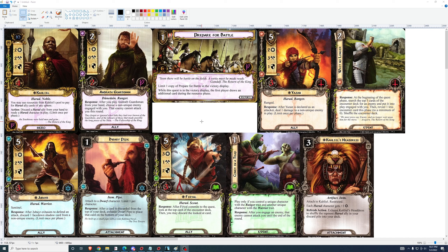Prepare for Battle: 1-cost, limit one copy in the victory display — this is the trend with the new side quests. You can run three copies in a deck, but duplicates are not useful. Takes six progress to complete. While this quest is in the victory display, the first player draws an additional card during the resource phase. That's a great effect. This will definitely have a use in some decks, like a side quest deck, possibly even a main deck. I really liked The Storm Comes in theory and practice, and I like this as well.